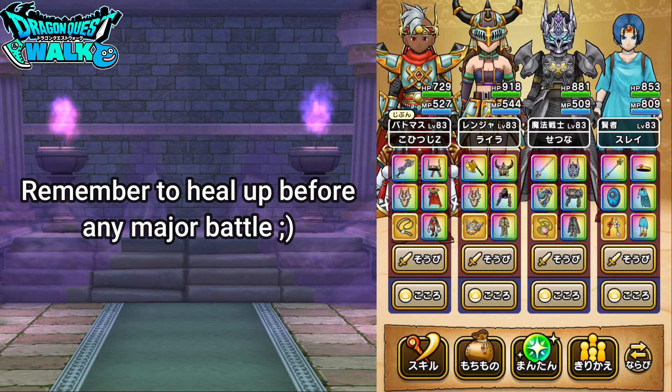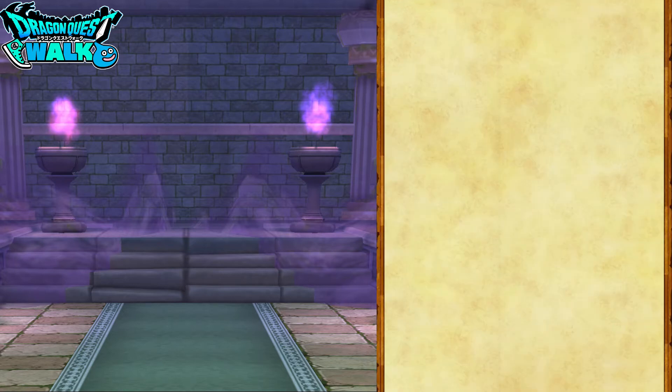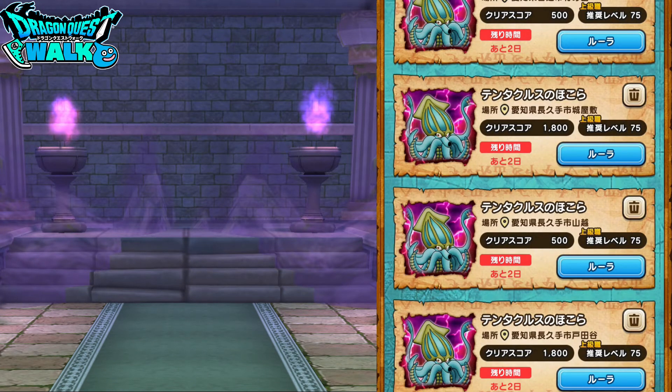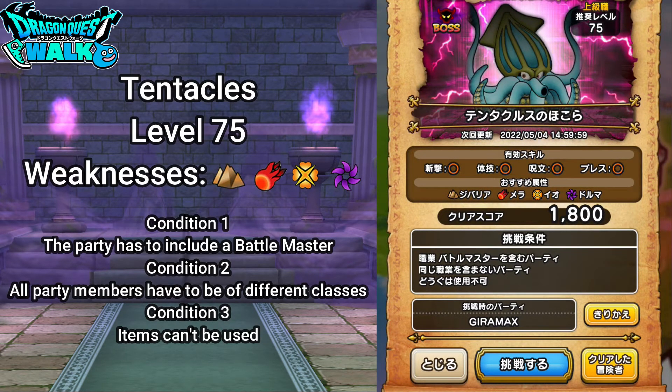Now that I'm all healed up I'm ready to go into this Hokura. Going to my Hokura list and selecting the Tentacles one — the harder version. The conditions are: I need to have a Battlemaster in my party, all my characters can't be of the same class, and I can't use items, but I don't think I'll need them. You want to try to defeat all three Tentacles at the same time. Here we go.